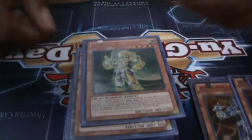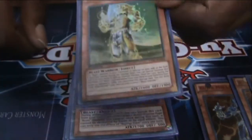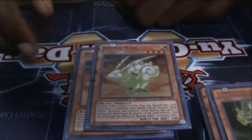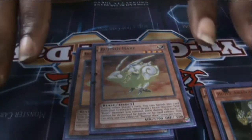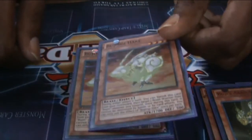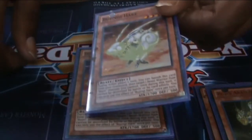I'm only running one — I needed an extra Bujin card in here. Bujin Hare works pretty good. We run two Hares. You can banish him to stop one of your Bujin Beast Warrior monsters from being destroyed by card effects or battle. So great — Mirror Force, chain Hare, your monster's gonna die from battle? Go ahead and remove it from the graveyard.